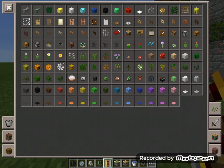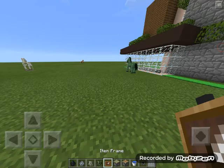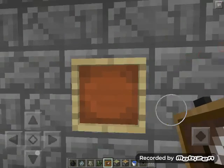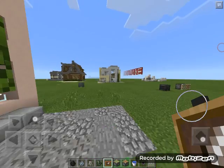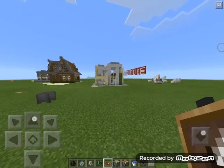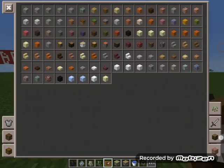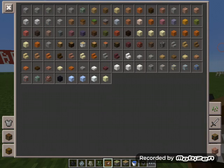One of the best features added is the item frame — just look at it, it's so nice! It's finally in the game and you can do some really cool stuff with it.